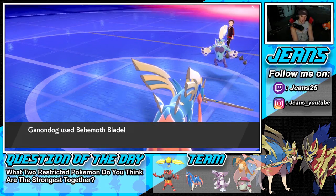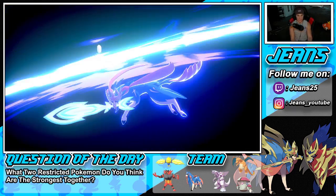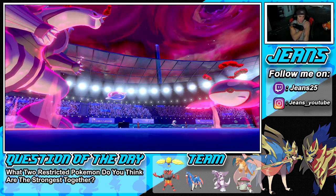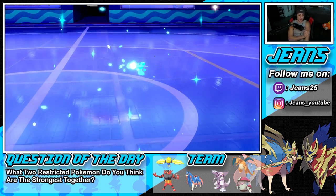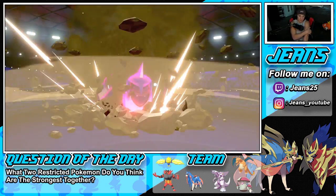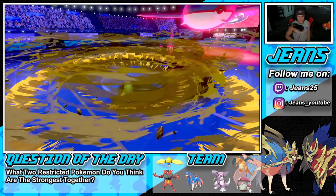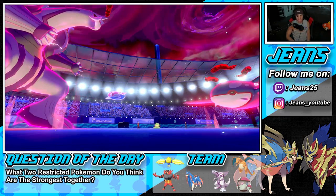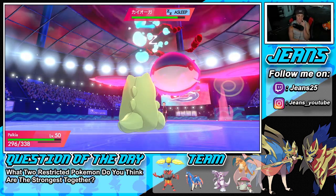We take him out and set up our Substitute, hopefully with Kyogre asleep for at least one more turn. We do outspeed so it will be lovely if it stays asleep — we get that special defense boost. The Eerie Impulse is really tough. I could swap out but if Kyogre wakes up it can do massive damage to my Regieleki and then we'd lose to the chip damage. I think keeping our Pokemon in is the play.